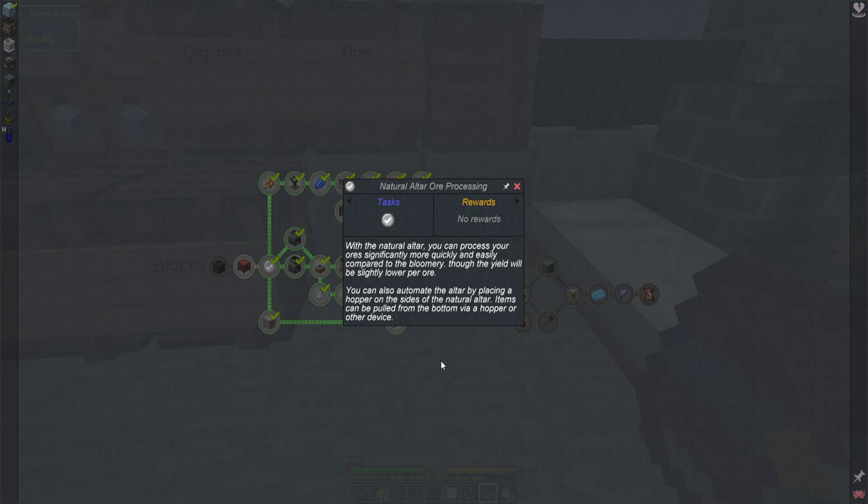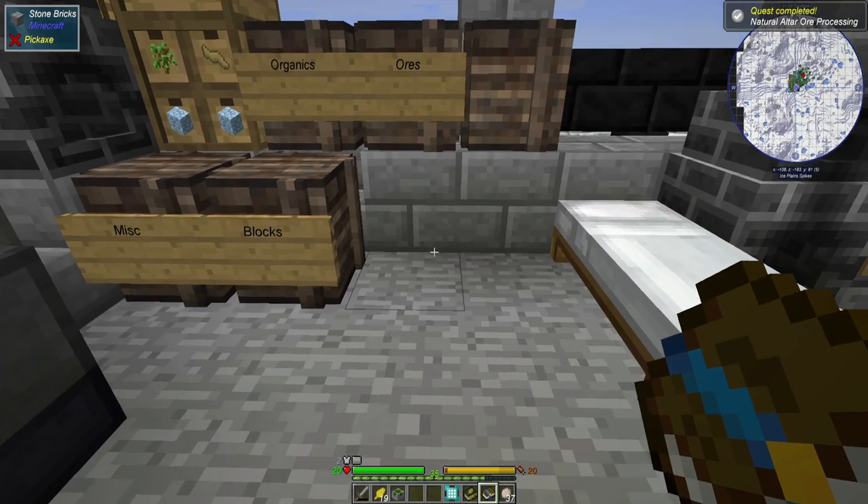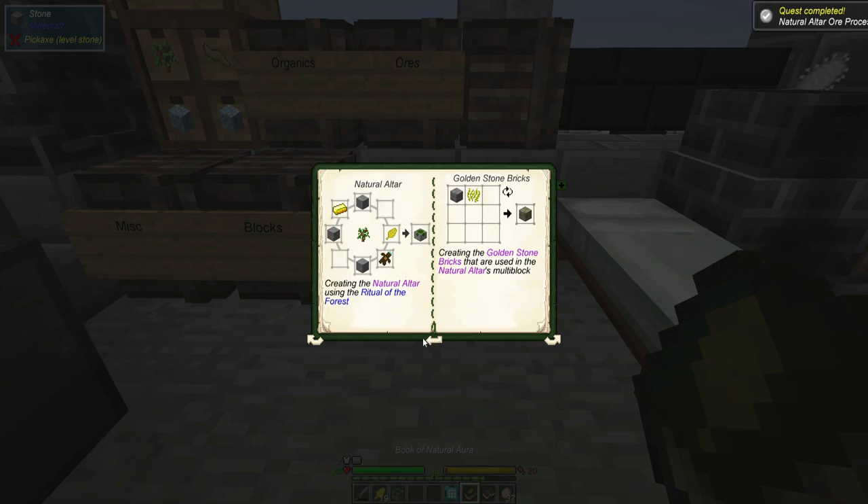I'm almost tearing up right now, I'm so happy. Though the yield will be slightly lower - I don't care at all, not even a little bit. You can also automate the altar by placing a hopper on the sides; items can be pulled from the bottom via hopper or other device. That's amazing! Now I am inspired to make this natural altar.